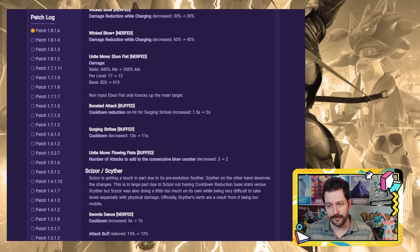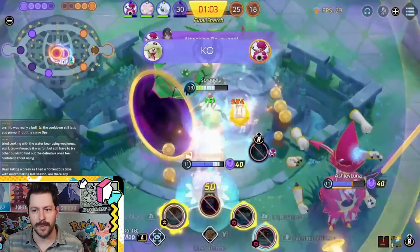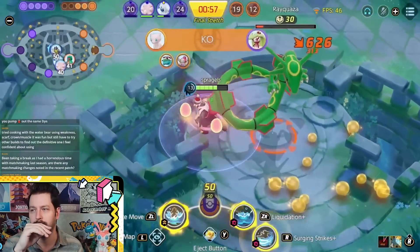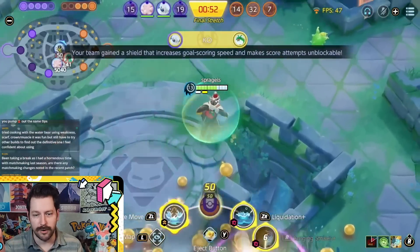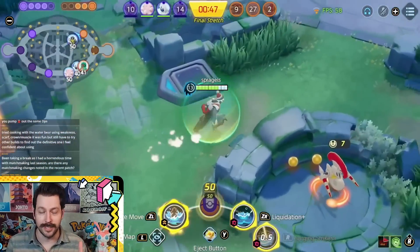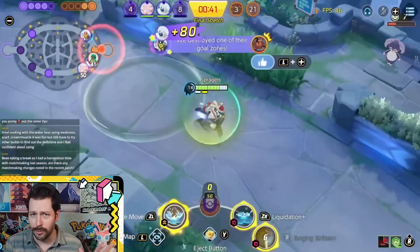Let's start with Urshifu, who won this patch in a massive way. This Pokemon got buffs to essentially everything that its Water Build needed. It already got a Liquidation buff in the previous patch, and now its Boosted Attack reduces the cooldown on its moves, and Surging Strikes has a two-second cooldown reduction. It also got a little buff to its Unite Move on the Water Bear side. This Pokemon is finally in the space it's wanted to be for a very long time.